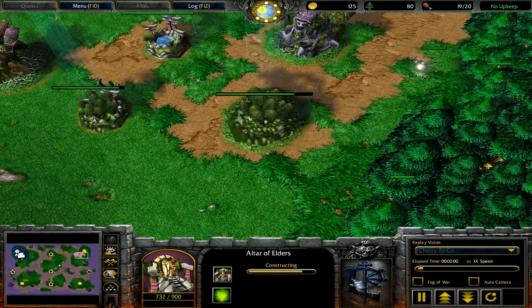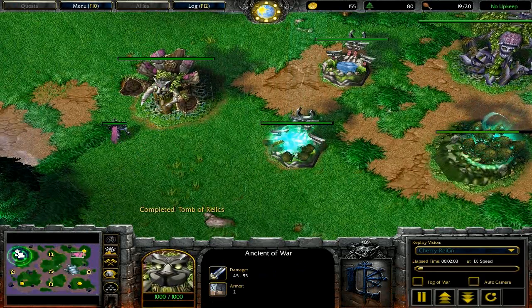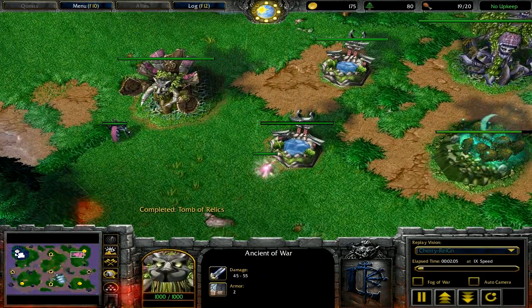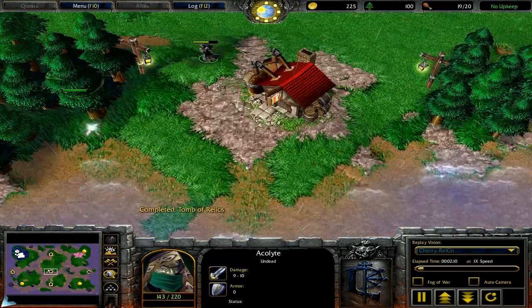Let's unpause the game in 3, 2, 1 - unpause. Czech's doing a tavern build. On this map, Echo Isle, there are a number of hero choices you can do.